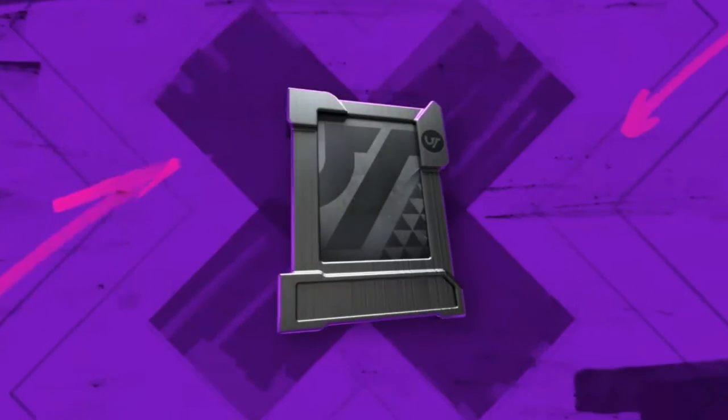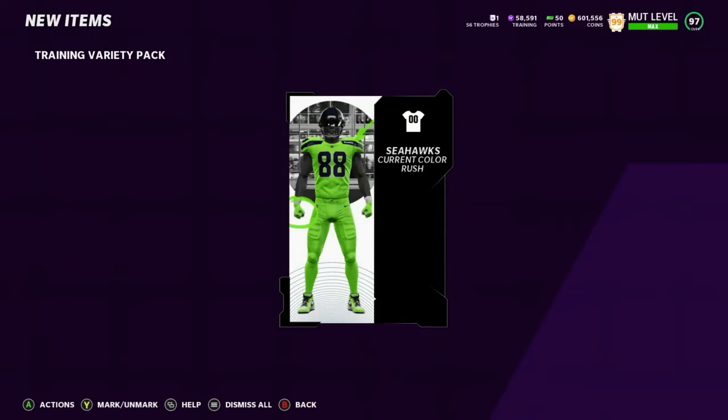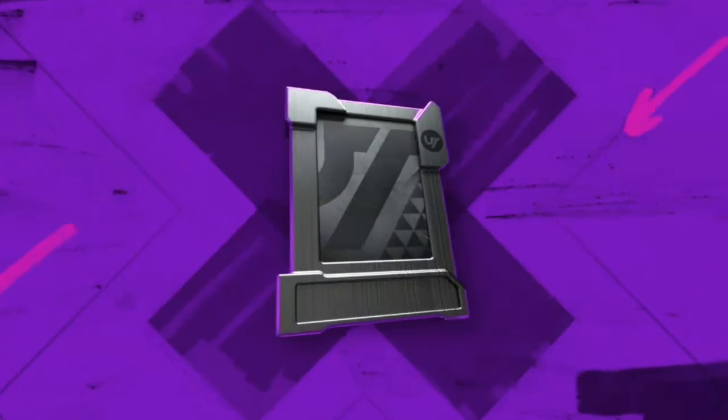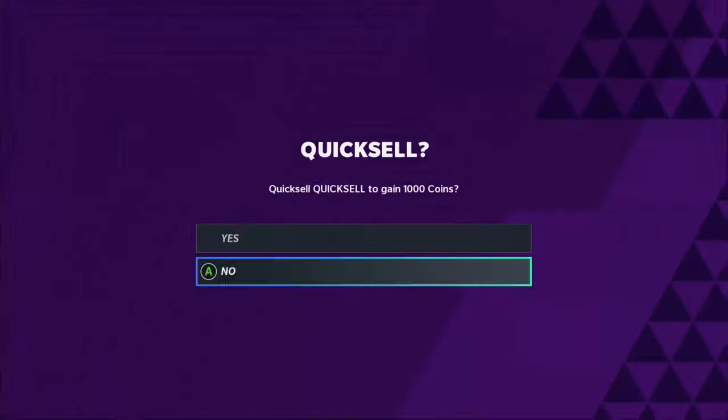First pack — we want something huge to start us off. Color rush — okay, we got the highlighter uniforms. Decent I guess, probably goes for like 6k or so. And 1k — yeah, we don't want that 1k at all.